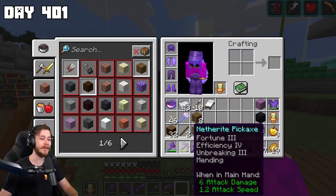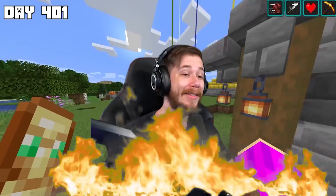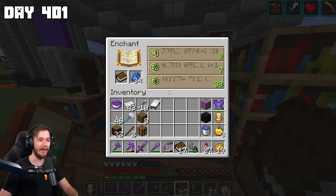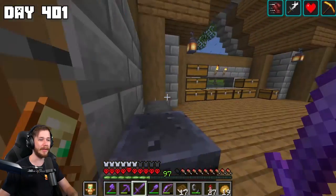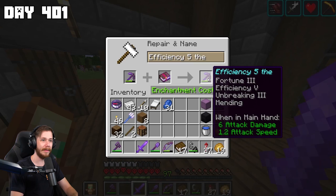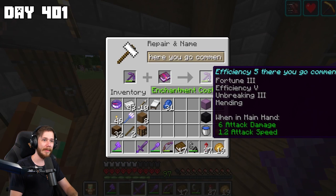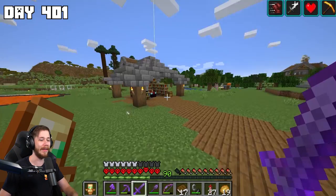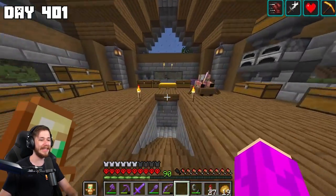I've been using an Efficiency IV pickaxe for a while and you guys have been flaming me, so I'm going to quickly attempt to get Efficiency on a book — can't remember if I need two books to make a five — then add it on and name it. There you go, comment section — like and sub.